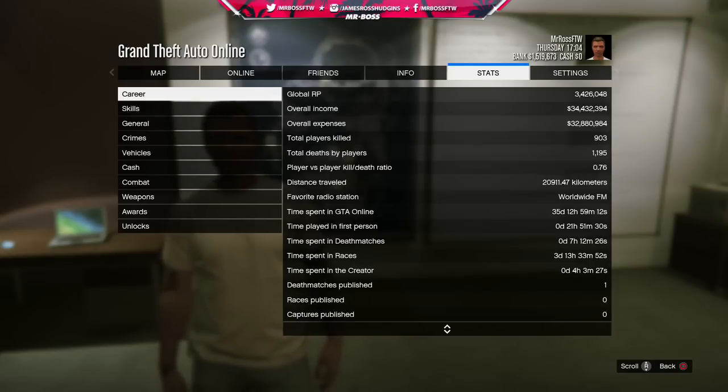Time spent in GTA Online: 35 days and 12 hours — 35 days of my life have been in GTA Online. A lot of that is probably AFK time. Time played in first person is just over 21 hours. Time spent in death matches: 7 hours. Time spent in races: 3 days and 13 hours — that's a long time. Time spent in the creator: just over 4 hours.